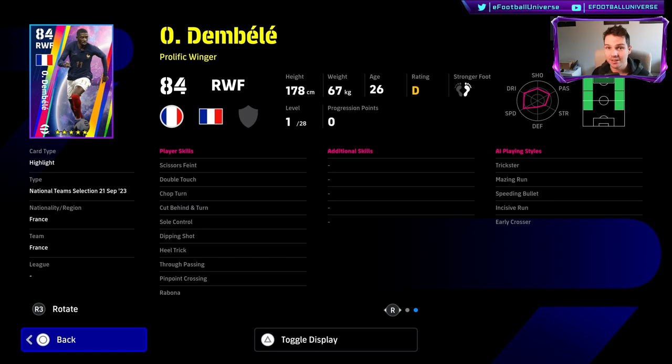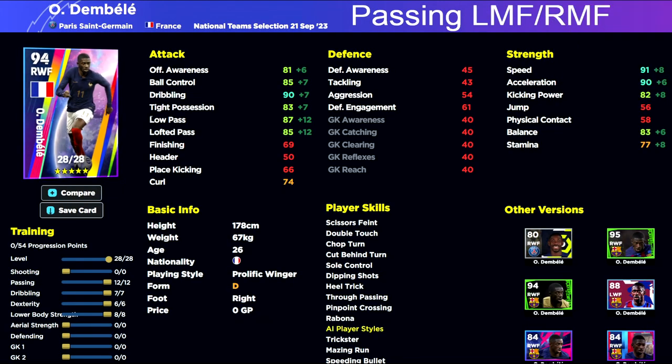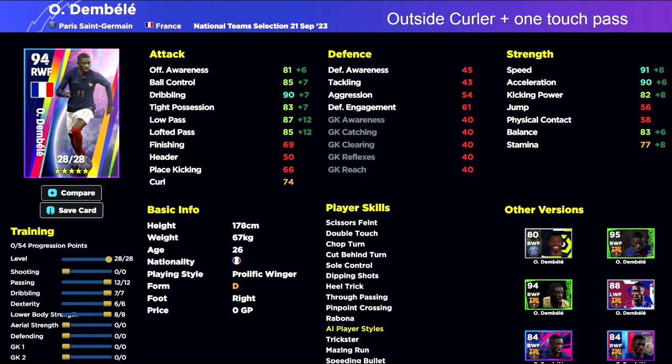I would definitely recommend a couple of skills based on whichever version you're going to use. This Dembele is a fantastic card — all versions are fantastic if you know exactly what you're getting. The first build would be a passing left or right midfielder, who's going to have lofted pass and low pass, as well as true passing and pinpoint for his skills. You get that sweet mixture — the passing and the ability to get on the ball and switch play. I recommend putting outside curler and one-touch pass on both versions, especially if you're using him as a left or right midfielder.